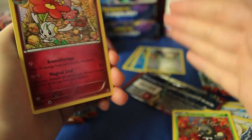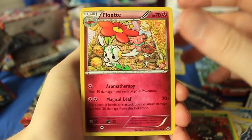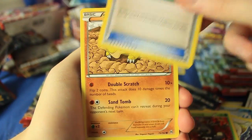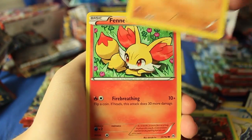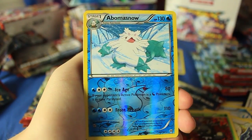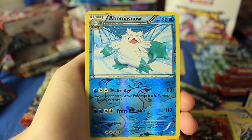I just want to see a gosh dang Porygon EX please. Here we have Floette, there's Braixen, a Super Rod, Sandshrew, another one of those awesome Meowths, Pancham, Fennekin, and Magnemite.